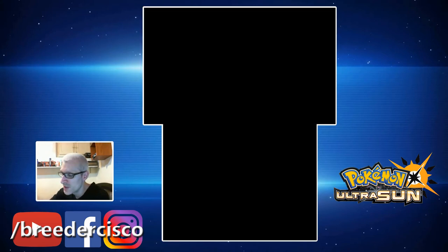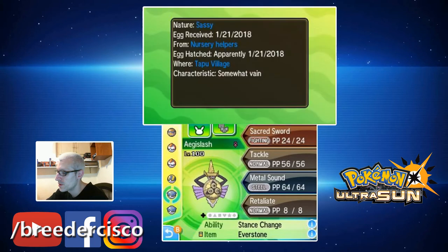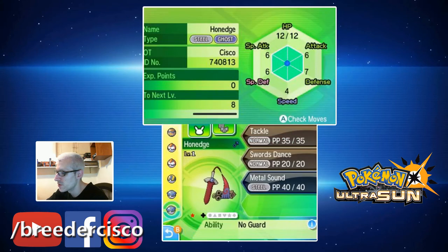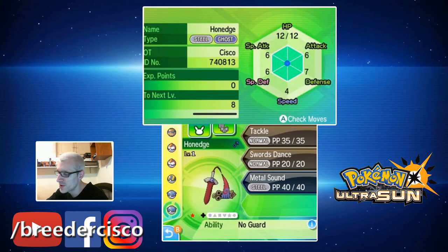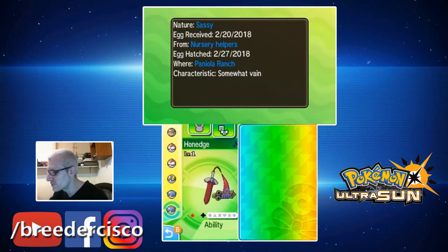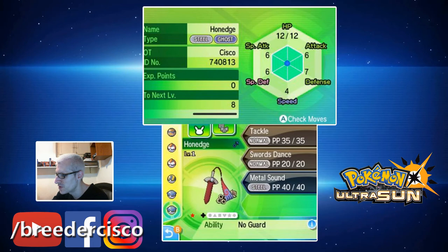Let's check this out. Looking at the summary — it was a sassy nature that I wanted, so let's compare with the other Honedge. The nature is sassy, so it was passed through really well. The ball was passed through too. The IVs are pretty much all... oh, it's almost a circle. I believe the IVs are really good too.